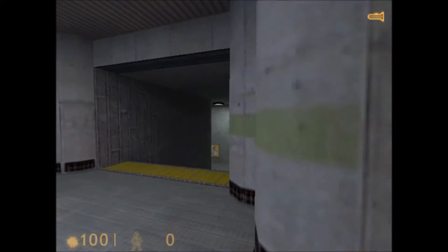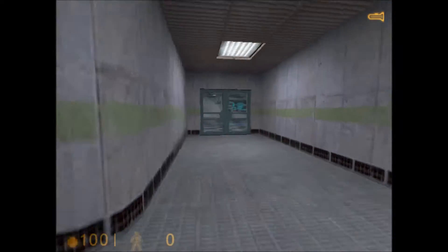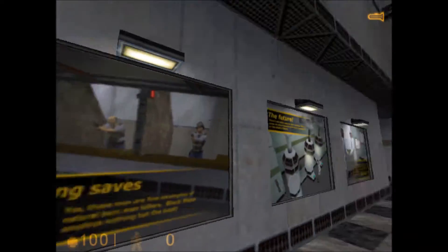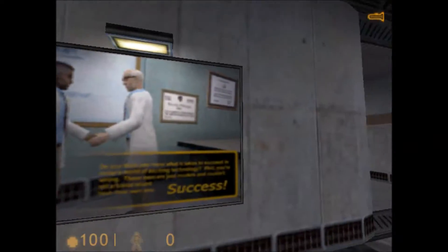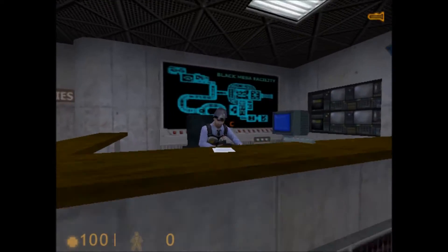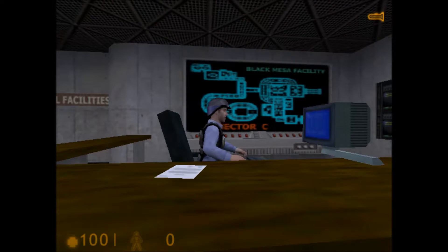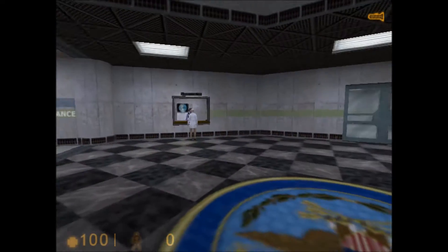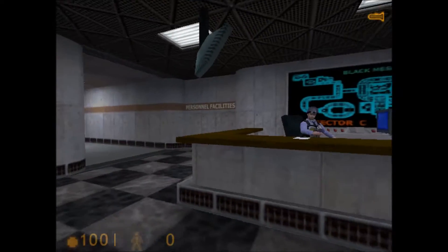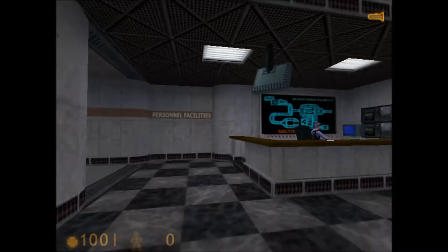Okay, we got ourselves a little lounge right here. Let's go down and pick up our armor and firearm. I see you show up this morning, Calhoun. Yeah, yeah, I know. Problems with the access system. Hope you're ready for a long shift. Is it just me, or does everyone on Barney's side of the story sound so depressed this morning? Come on, lighten up!